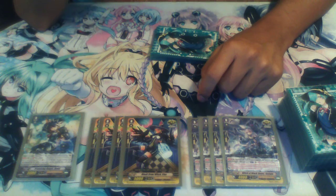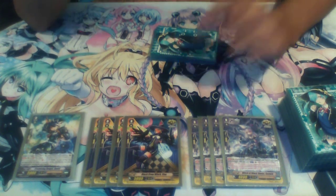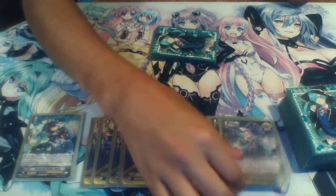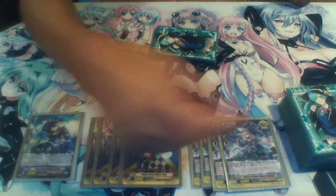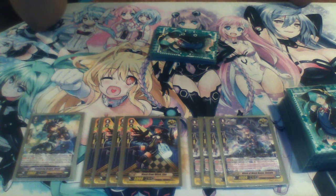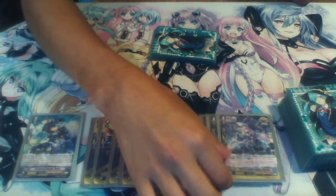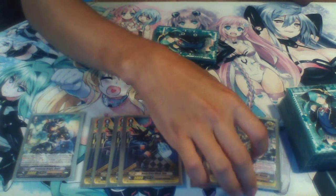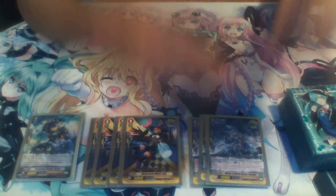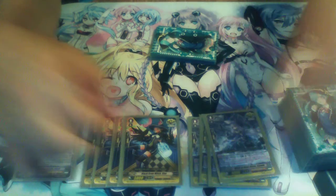Witch of Black Doves' skill is a continuous skill when your vanguard is in legion. She also gains an activate skill: if your opponent has two or more grade zeros on the board, you can put this unit on top of your deck, minus your opponent five thousand power, and shuffle your deck. Basically, if your opponent has two zeros, you put her on top and shuffle — your opponent loses five thousand power for that turn.